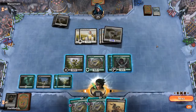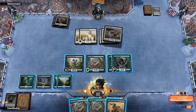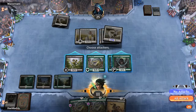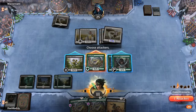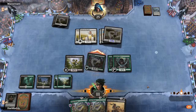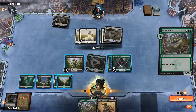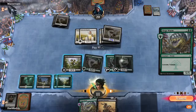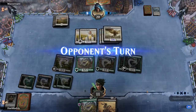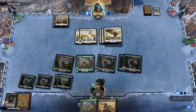We have to attack. No blockers, which means we get to play another Siege Wurm. Unfortunately if we don't draw any removal spells next turn, we are dead on board.